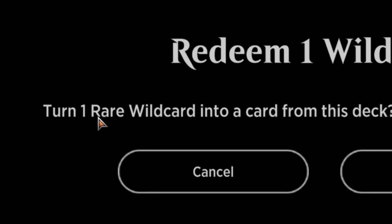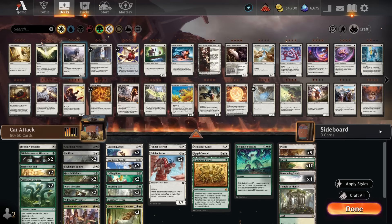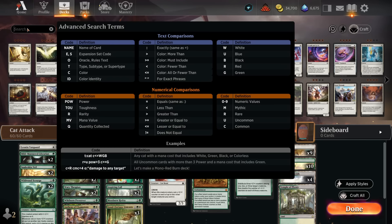Let me explain this to you before you go crafting. Do not hit craft all. Hit craft all and you get one rare wild card used. What's missing from here? It's Charming Prince in this case. Why is Charming Prince missing? Let me show you.